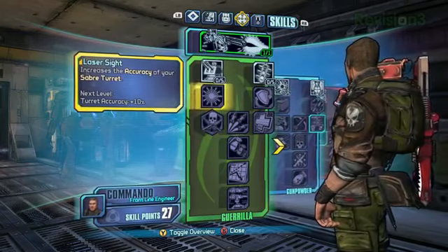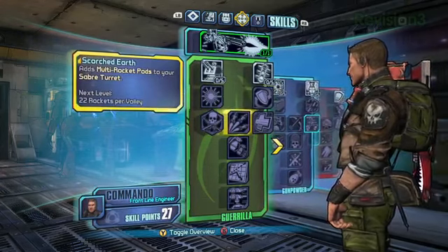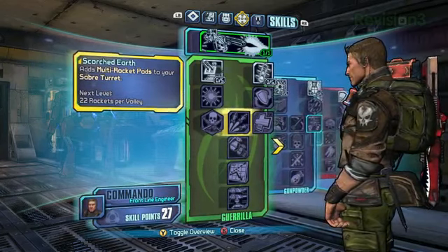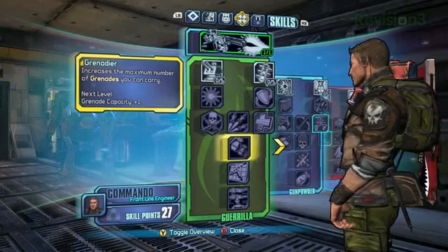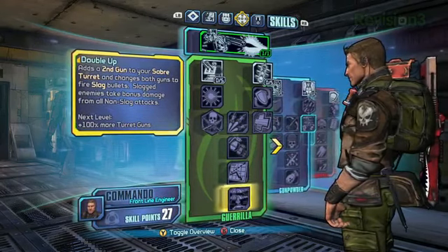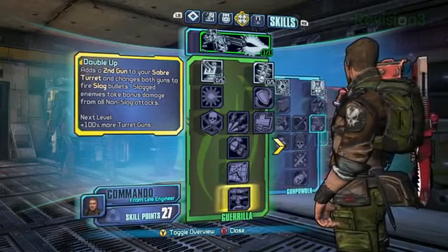He's got things that increase his cooldown, increase his shields. He can get rocket pods onto the turret that add extra firepower, increasing grenades, things of that nature. And his top tier actually adds a second gun to the turret, so now it has rocket pods and two guns and just really lays waste to everybody.